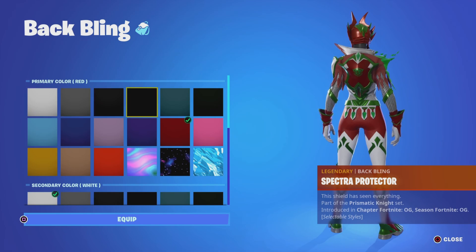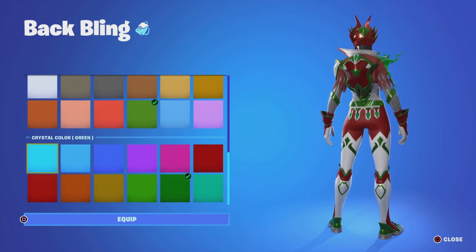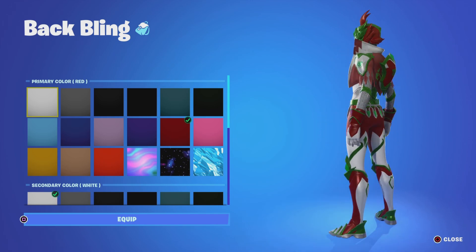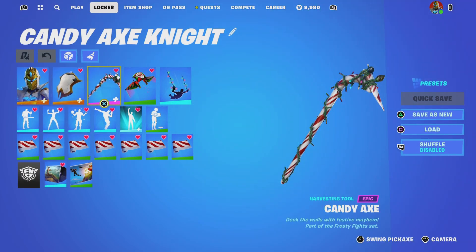The same goes for the back bling. Primary color is red, secondary is white, trim color is green, and crystal color is also green. That's what you need for the back bling, which looks really cool.